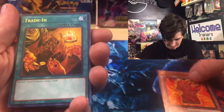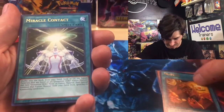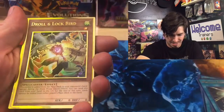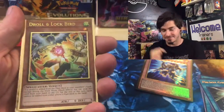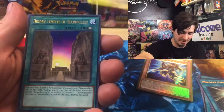Barrier Statue of the Inferno. Trade-in — that used to be over a dollar, like a dollar six. I don't know what it is anymore. I haven't looked at actual prices in a while. Miracle Contact. We have Fantastical Dragon Phantasma. And Drool and Lockbird — I actually never pulled this and I've opened a lot of these. So that's awesome. That's the first time I've done that.